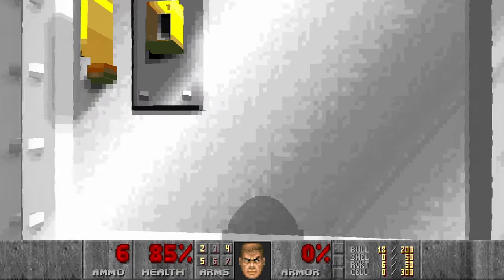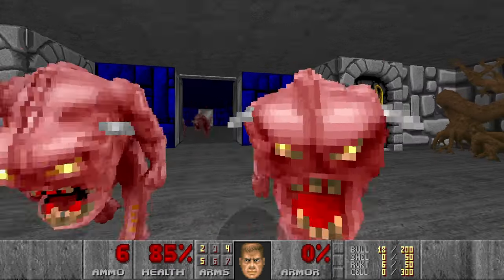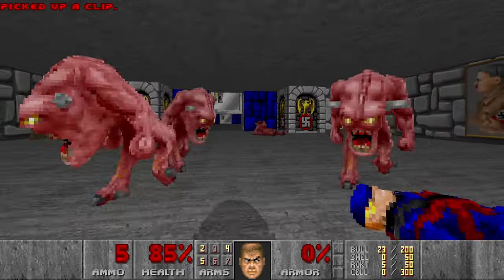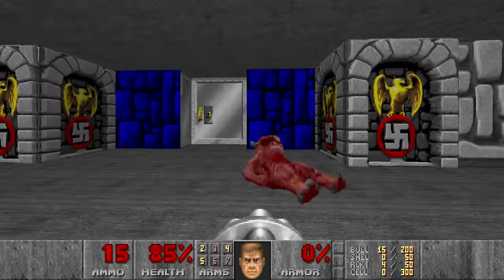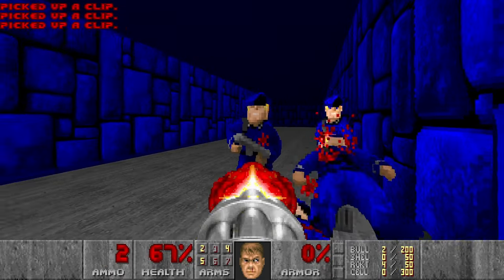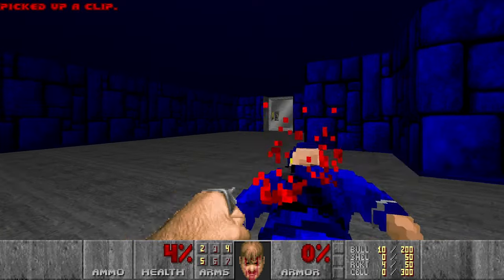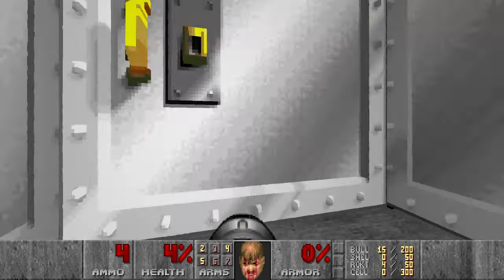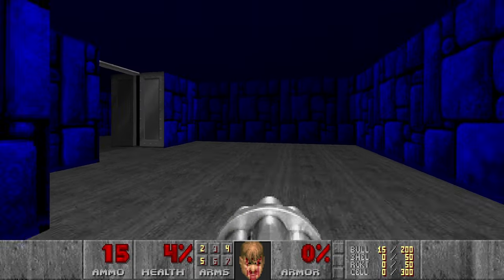Then we go here and kill some of the pinkies. I want to be effective with my rockets. Right, 5% health. And now I think the pinkies should be in this room so we can blow as many of them as possible. And then I want to lure them out of the room.